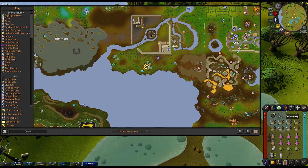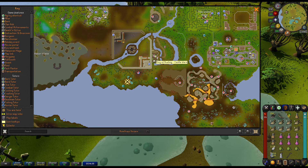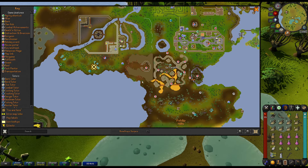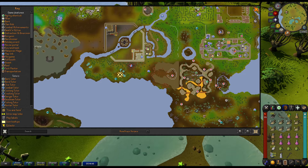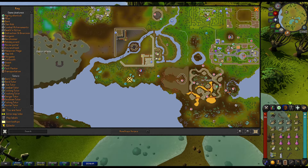All you need is some energy pots and some stamina pots. The Explorer ring is really handy here, but you're just trying to get to the south side of Castle Wars. A dueling ring is an option. Fairy rings is the closest and most efficient. You can also do this at the Feldip Hills if you'd like. However, this is the location we're going to talk about today. If you want more information, throw it in the comments and we'll get that all sorted out.